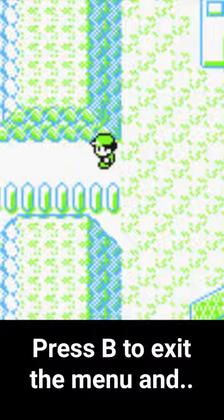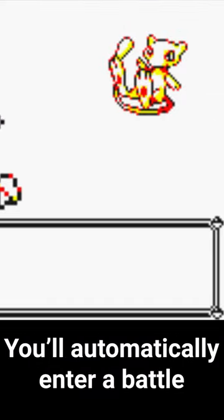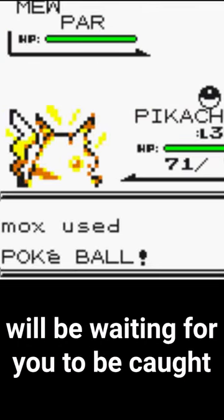Press B to exit the menu, and you'll automatically enter a battle, and a level 7 Mew will be waiting for you to be caught.